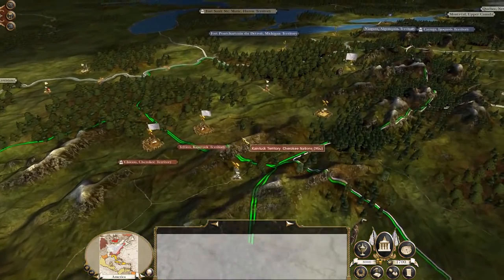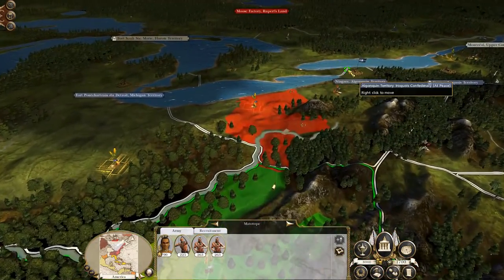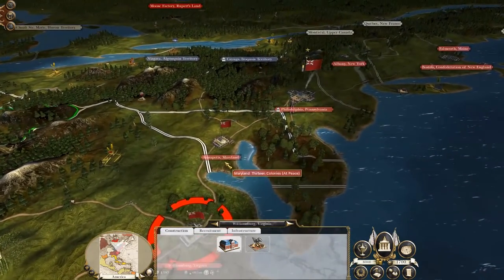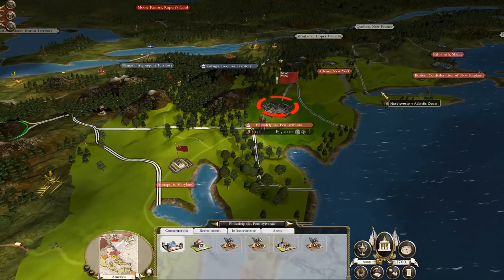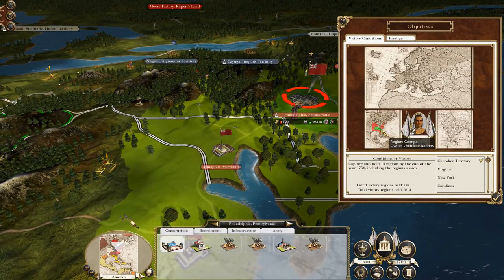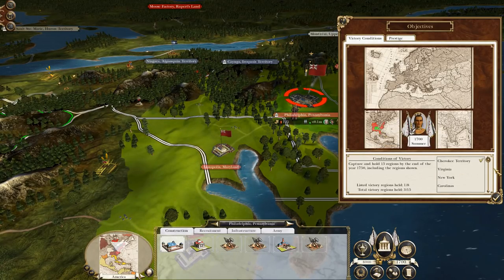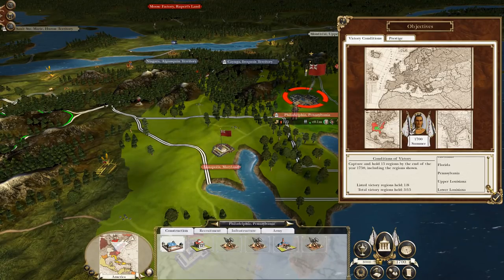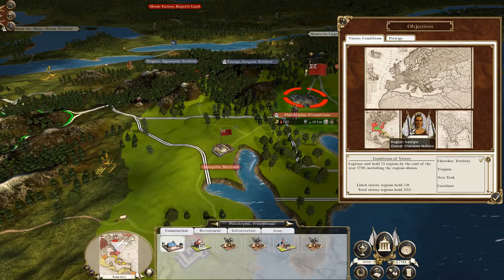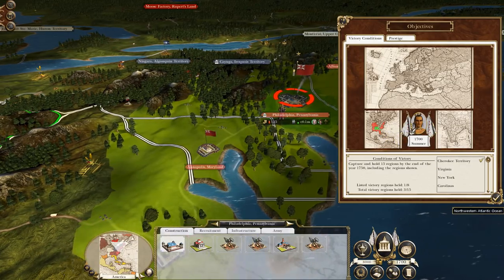I'm just checking out what we're starting off with. We've got a few units and three settlements roughly in the middle of the American theatre, so we're surrounded by other factions. One key faction is the 13 colonies to our east and northeast. They control lots of territory, so we'll need to try and stay on their good side to get things going, since they're much bigger than us.